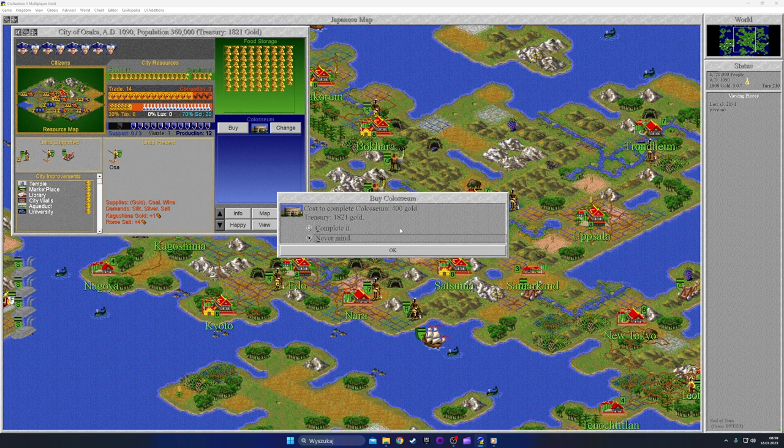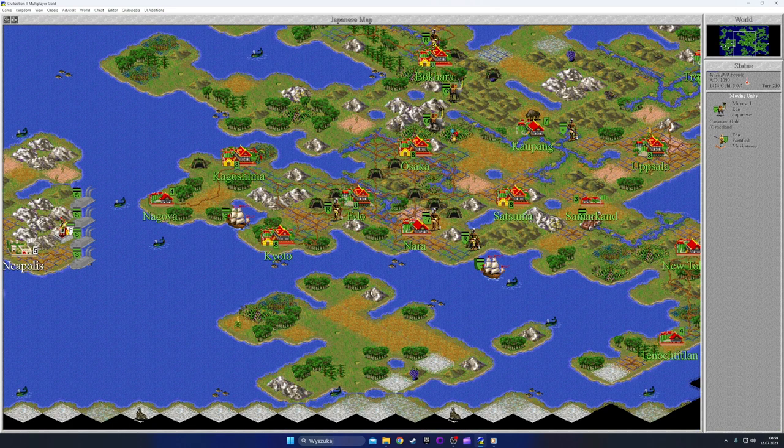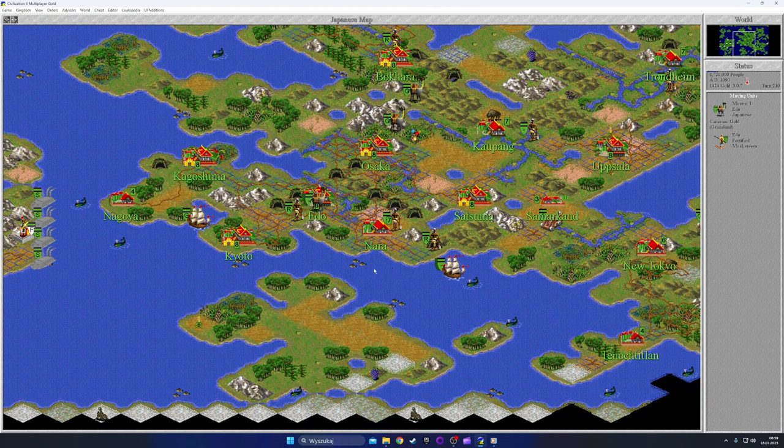The Colosseum is going to be expensive to maintain, but we need it to avoid issues with that city later. We already have 1800 gold, so let's complete it to get it out of the way. We're skipping past a couple of turns because it's not terribly exciting to watch unit movements and patiently wait for technology.